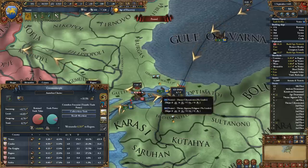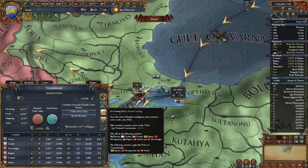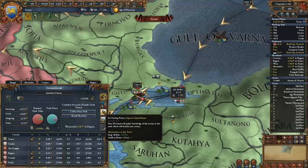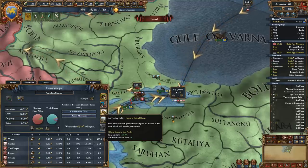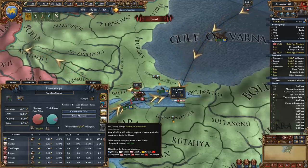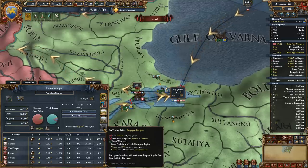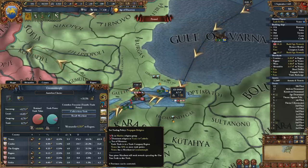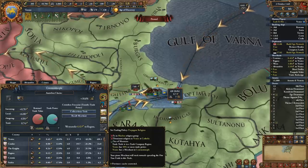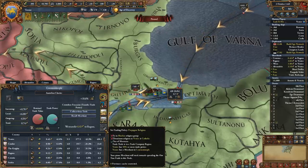Once you have a merchant in a specific trade node you have several merchant interactions available, such as trade power increase, spy network construction, improved inland routes (which gives plus 10% siege ability and plus 1 artillery bonus versus forts), improved relations with nations in the trade node, and propagate religion if you are in the Muslim religion group. Note that you need above 50% trade power in the specific node to use the propagate religion interaction as a Muslim nation.